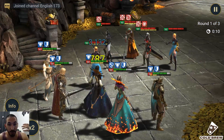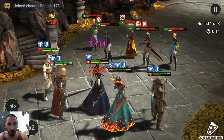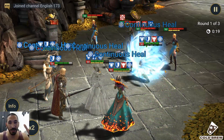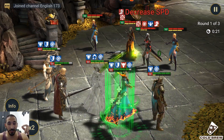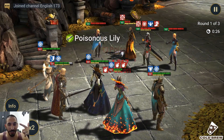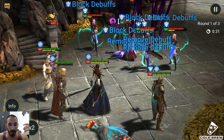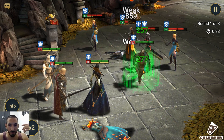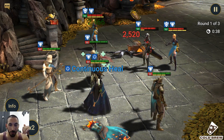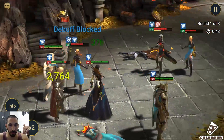I spent about 500 energy farming Warmaiden's stage and couldn't get her to drop — not in Easy, Normal, Hard, or Brutal. So we already have one champion down for the fusion. Going into Dragon, there's no way I can clear it — too many Spirit champions. I can't brute-force my way through this.